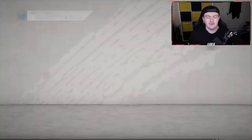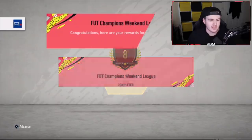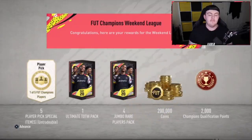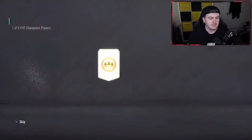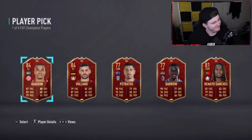We've got Fake92's rewards. Let's see if we can get Fake something sick from rewards. So we've got five player picks, an ultimate pack, 100k packs, and 200,000 coins. Future stars are in packs too, so these 100k packs could also be really nice. Let's jump straight into it — first player pick. Not quite amazing in the first one.